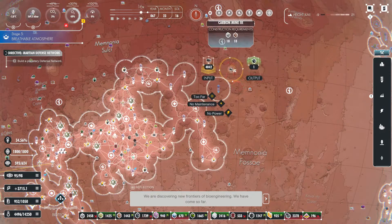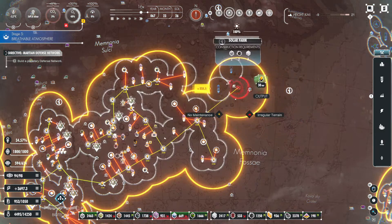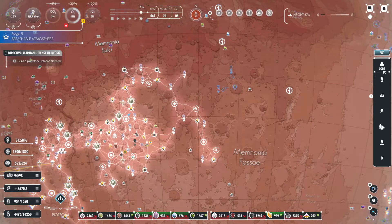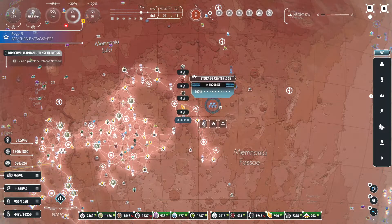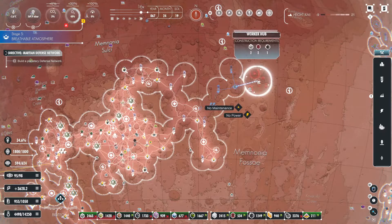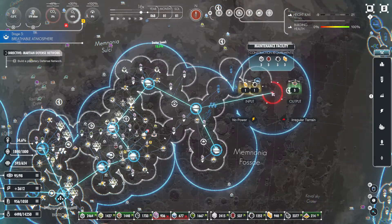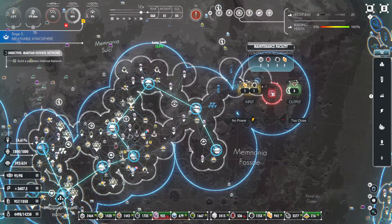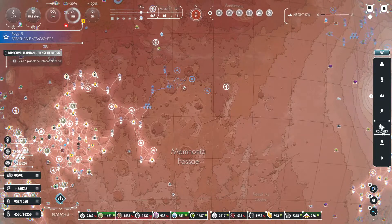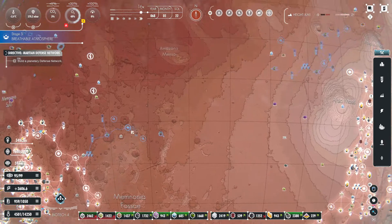We are discovering new frontiers of bioengineering — we have come so far. We've come very far in a lot of aspects. Let's do this work facility — worker hub. Then we'll throw down the research hub, that'll help work us out that way.